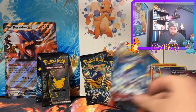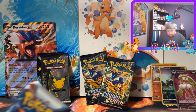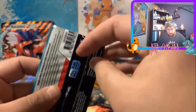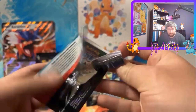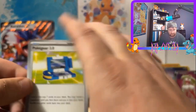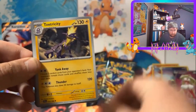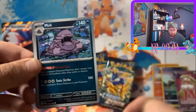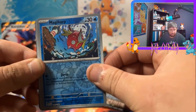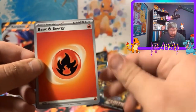Alright, so we're at round two. It looks like Alan's in the lead with that Full Art Toedscruel — I guess it's called — but we have two Crown Zenith left, maybe we have chances here. There's Pokegear, Flaaffy, Palmy, Smoliv, Toxitricity, Croconaw, Muk, Magikarp — there's a new Magikarp coming out in the next set, that's pretty cool — and a Kingambit Holographic.